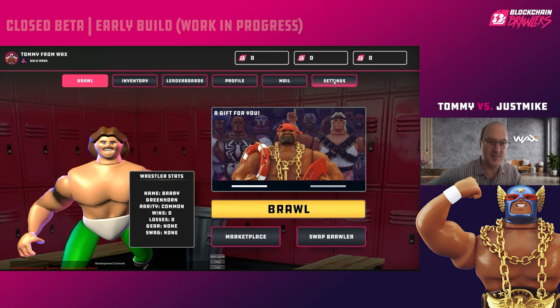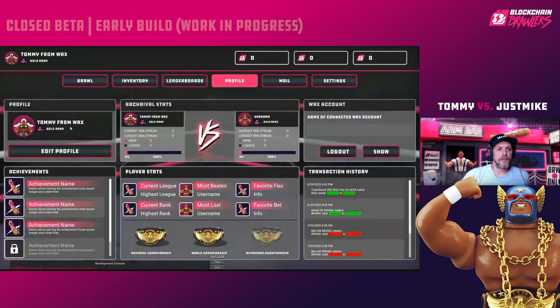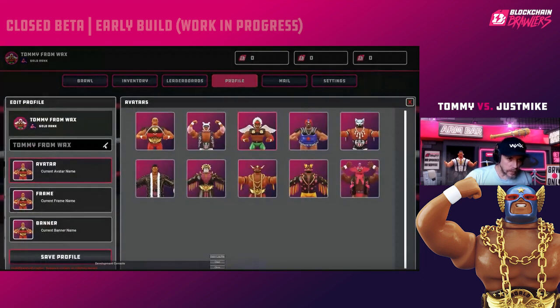If you want to change your name, here on the profile screen you can edit parts of your profile. Click the Edit Profile button and you'll see a pencil icon — click that and you can change your name to whatever you want.